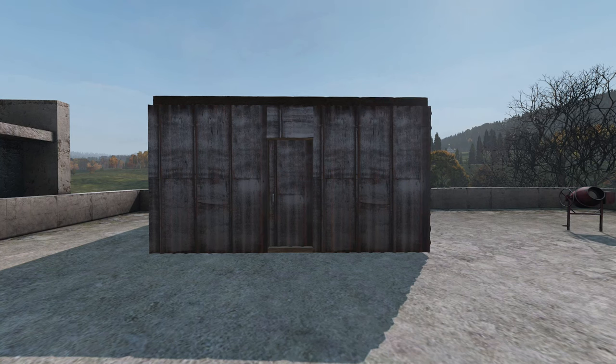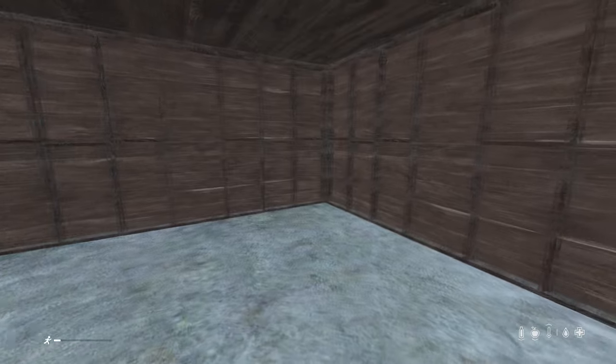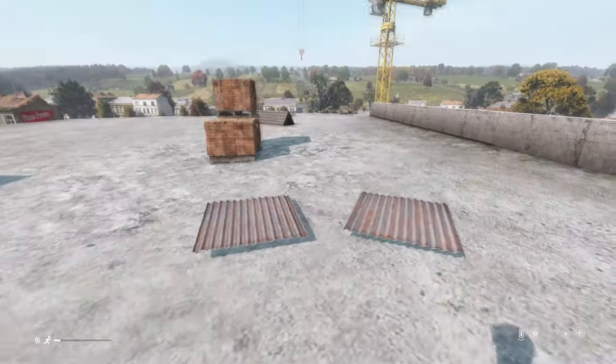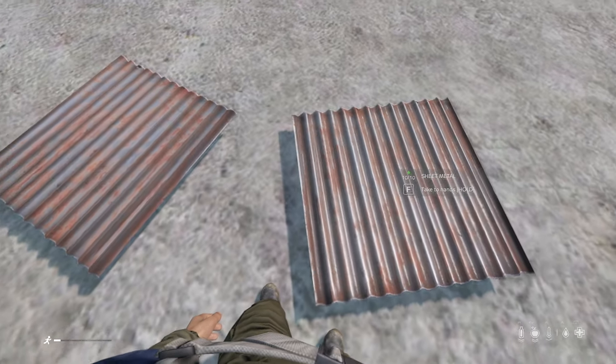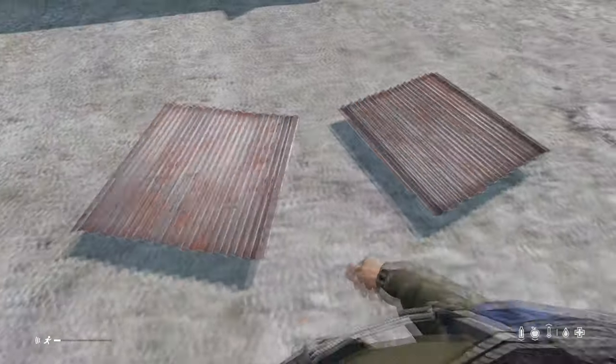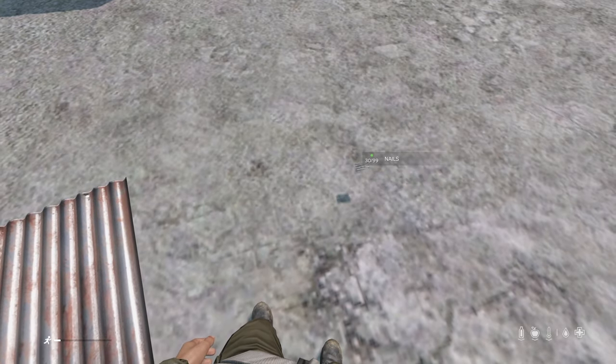Let's go ahead and upgrade the rest of our base to tier 2 as well. To upgrade each wall to tier 2, we will need 4 sheet metal and 10 nails for each wall. That brings us to a total for 3 walls of 12 sheet metal and 30 nails.